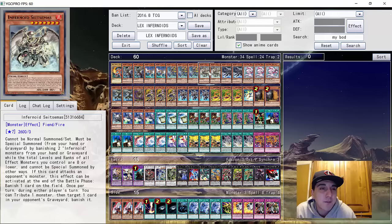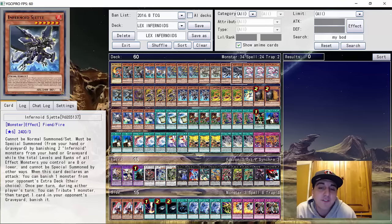For the other big Infernoids, he played two copies of Sysomus and two copies of Sujet. Sujet is there because of Void Feast — the Void Feast combo is usually to go into Sujet and Double Decatron, turning one Decatron into Deviati and one Decatron into Inoku, so you can negate pretty much everything. That's why he ran that.